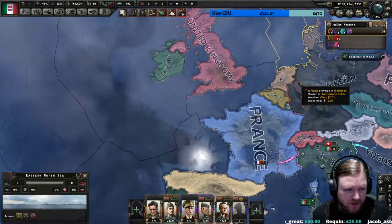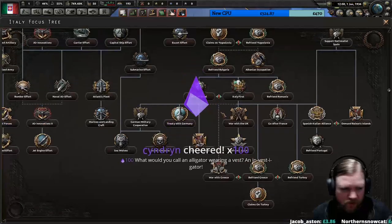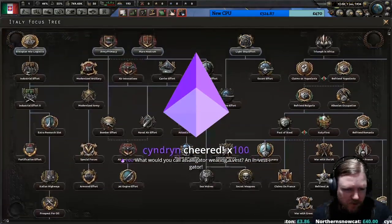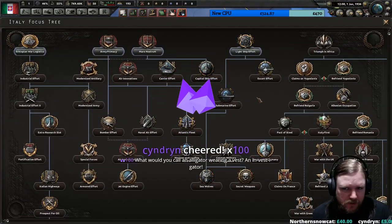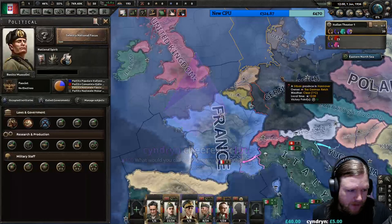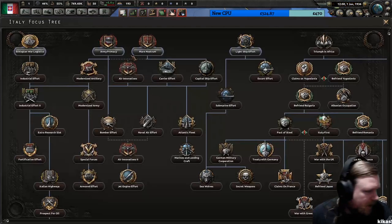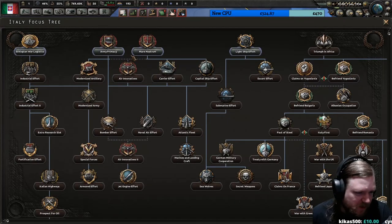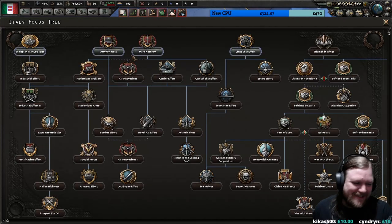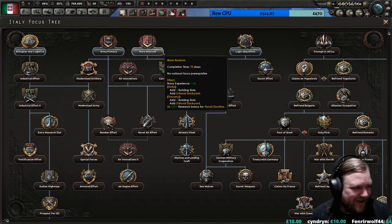I could have sworn that was one of the patch notes. In this patch, wasn't it supposed to be that you could scroll and zoom in the focus trees? Or was that for La Resistance? Am I going back to Kaiserreich later on? Probably not today. What would you call an alligator wearing a vest? An investigator. Okay, that was pretty funny. Well done.